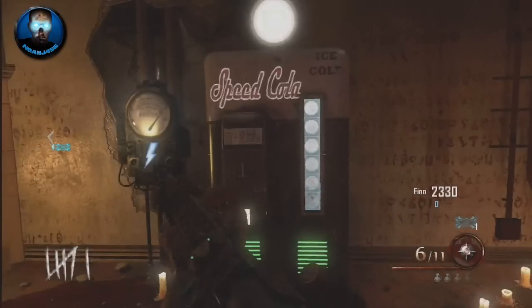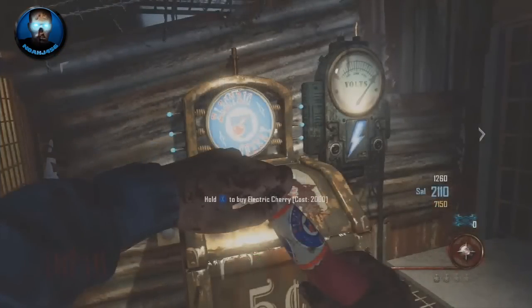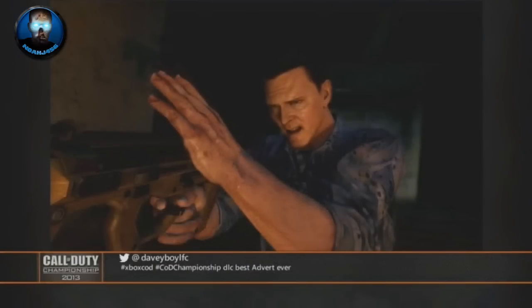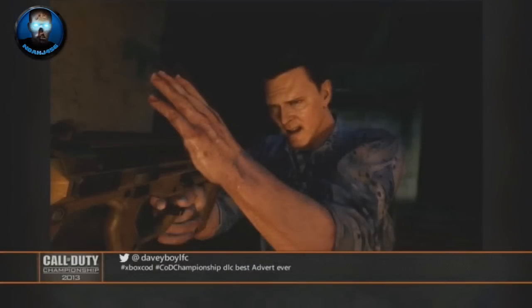Here we have Speed Cola confirmed. Next up, Electric Cherry confirmed. And then moving to the next one, we have this version of the zombie shield — it does look different than the car door one, and it looks pretty cool. You can pick it up and use it to bash zombies, which is neat. Next up we have the PDW, which a lot of people missed, but I actually really like the PDW from Die Rise.